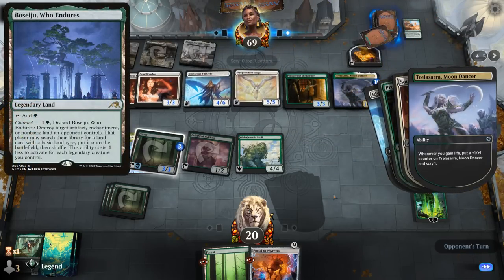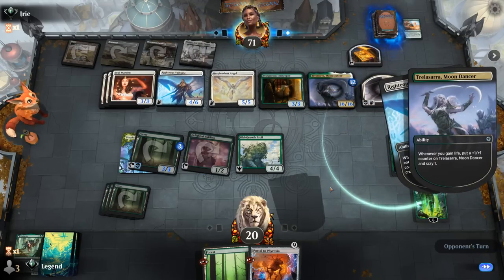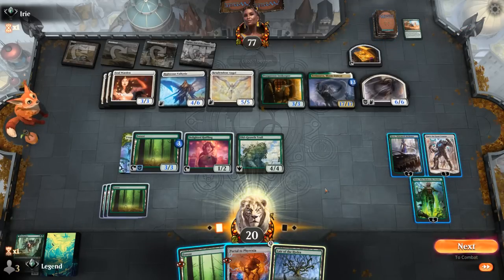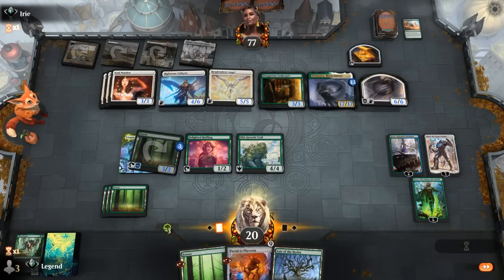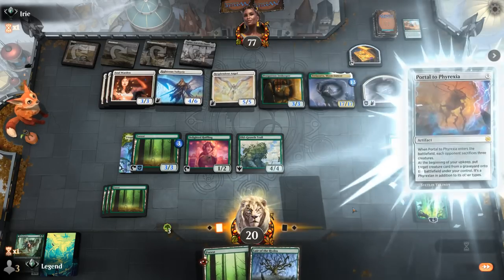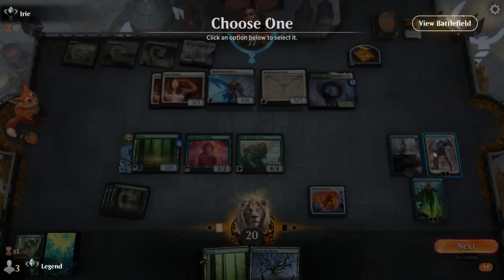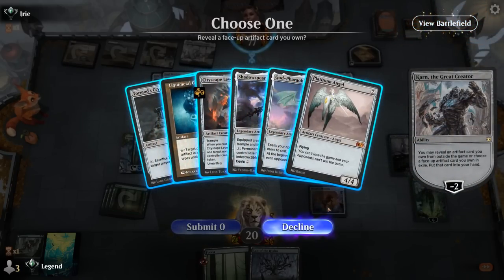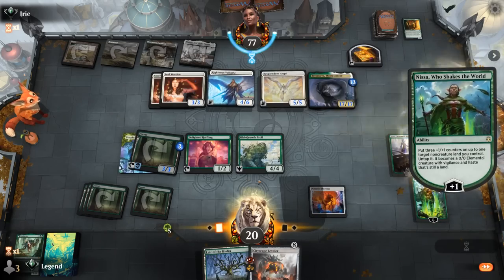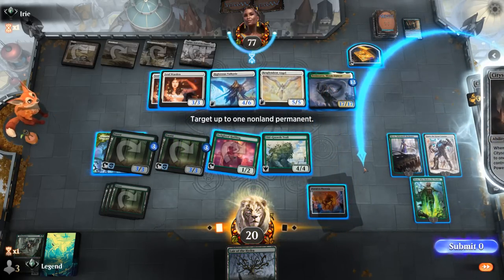We'll trade. We could still get a Platinum Angel here to make sure we don't die, and then use Portal to recur it. The opponent will need something like Boseiju and then attack us the turn they take out the angel. Could also get a Cityscape Leveler to whittle down their board. Let's start with Portal to Phyrexia, then Karn can minus. Maybe I should go for Leveler over Platinum Angel to try and keep the board under control.